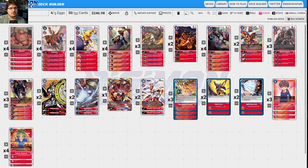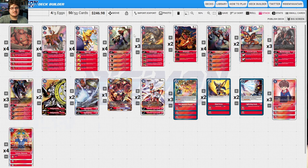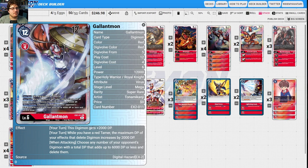WarGreymon is really good because it's an inheritable effect — when attacking, being able to pop 6000 DP — and the maximum DP of effects that delete is increased by 1000 DP, allowing you to pop things you weren't originally allowed to. The Guilmon from the starter deck lets you warp into your Gallantmons. Gallantmon himself is really good: when attacking, trash one card from the top of your opponent's security for every 10 cards in their trash. This hard counters purple and counters the Reaper deck.